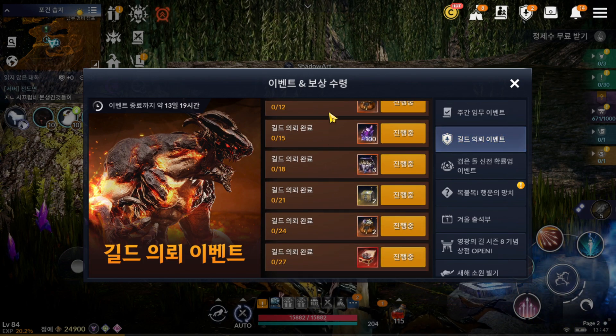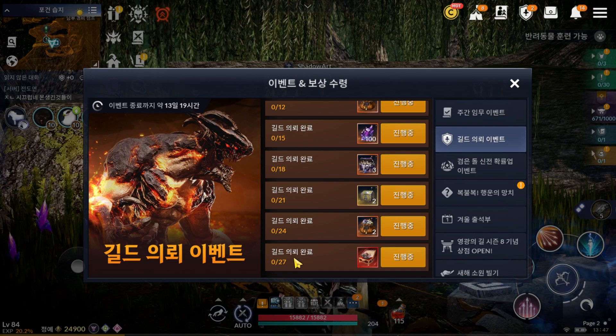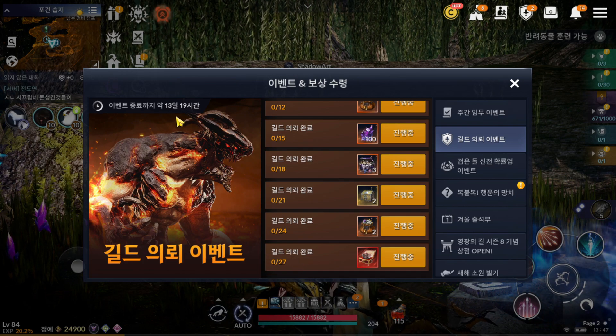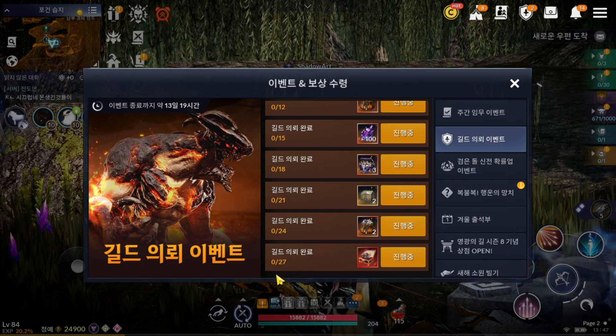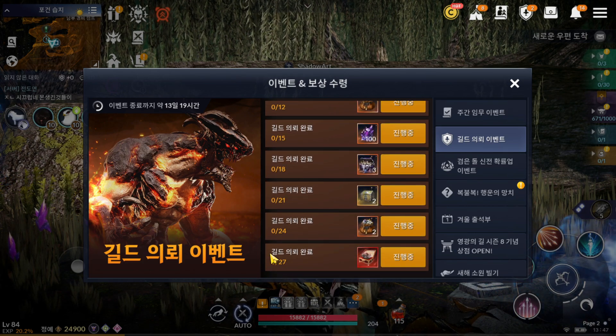Guild quest is up to 27 now. You need to finish in two weeks. Normally we can finish for sure - we only need around 90 to 94 of the 27 quests.